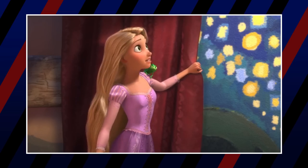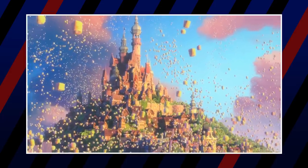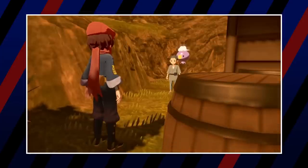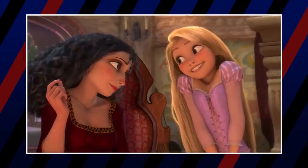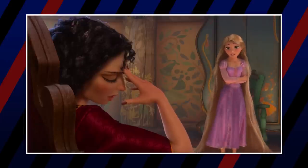Finally, and this may be a bit of a joke, her last member is Drifloon. While it could also represent the floating lanterns, Drifloon is known for kidnapping kids by pretending to be a balloon — much like Mother Gothel kidnapped Rapunzel and pretended to be her mother. Whether Rapunzel knows this story or not would be irrelevant; we know, and that's enough.